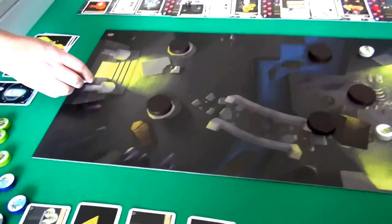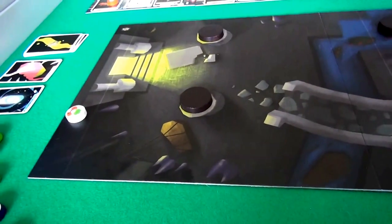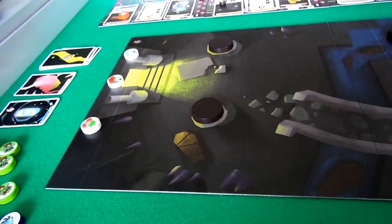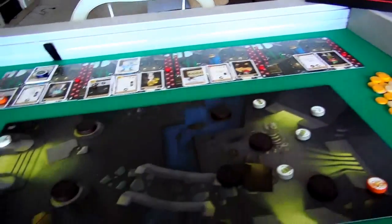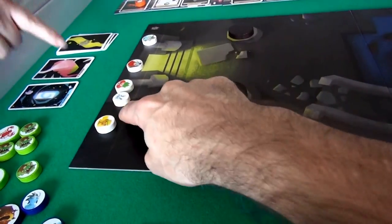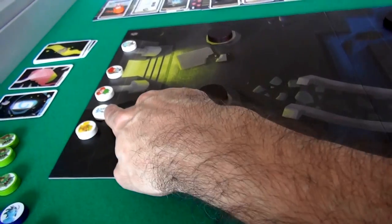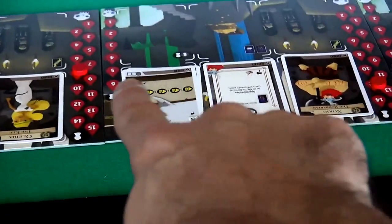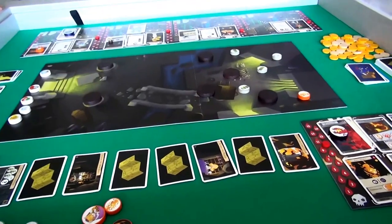Now Jen is going to set her side up. She's putting her thief behind a wall. She's got to go first and make the opening salvos. Her barbarian is the toughest with 12 hit points; the wizard is most powerful but weakest at only 8 hit points. The elf's familiar has to go within an inch of the elf. Jen has her wizard, barbarian, thief, elf, and the elf has the spirit familiar. All of her character boards track hit points and special powers.